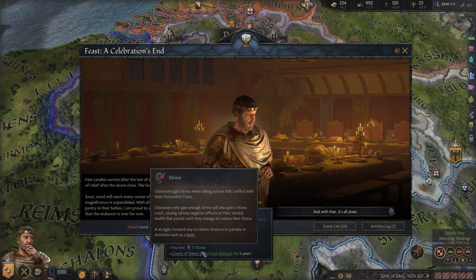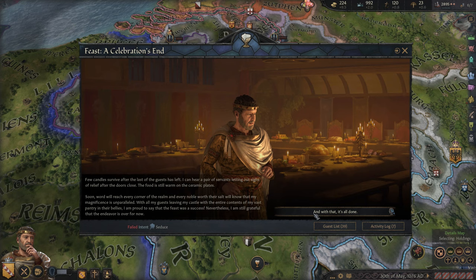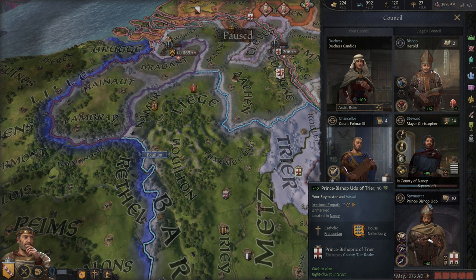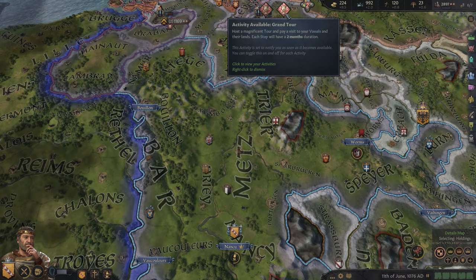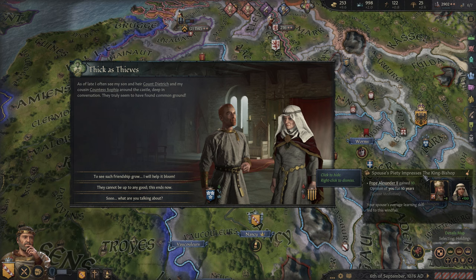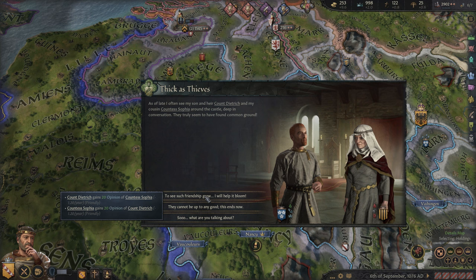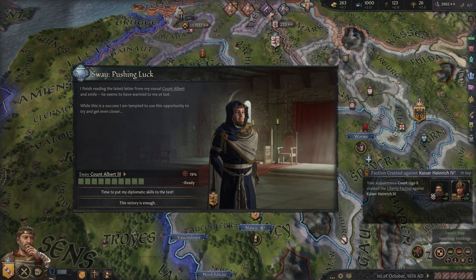We did reduce our stress by a little bit, not as much as I would have liked, but we got the Eager Reveler trait, increasing intrigue and courtly vassal opinion. We also got this modifier in our capital increasing development growth. We're not actually working on development right now since we're still trying to convert the capital — that's five years left of a ten-year conversion. It looks like our spouse's piety has impressed the King Bishop, so Pope Alexander is happier with us. Our son and our cousin Countess Sophia are close, so we're going to be happy to help that friendship grow.